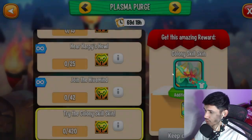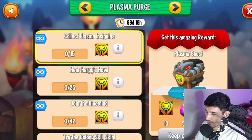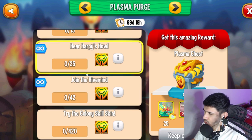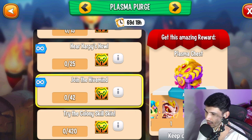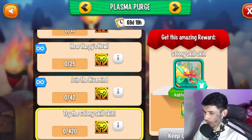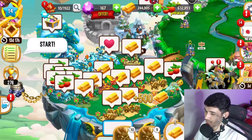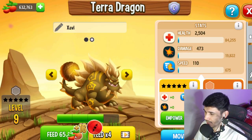If you get 420 plasma insignias you're gonna get the skin and an additional reward, plus 500 orbs towards the High Harpy Plasma Dragon. If you get only like 15, you can get rewards like 10 tokens. The best reward would probably be the Colony Skill Skin or the 'Join the Hive Mind' reward. Always check the ending rewards — you'll probably land on those. You need to get the item by fighting your dragons.